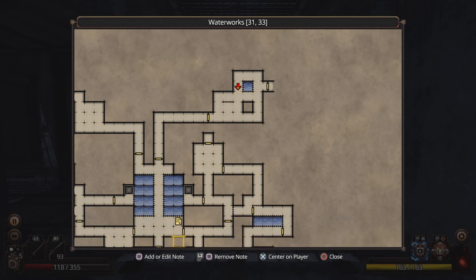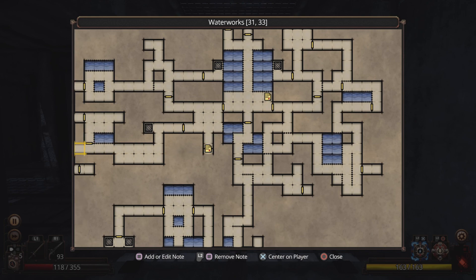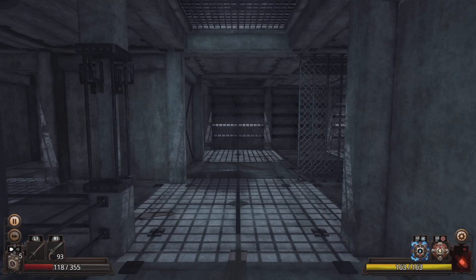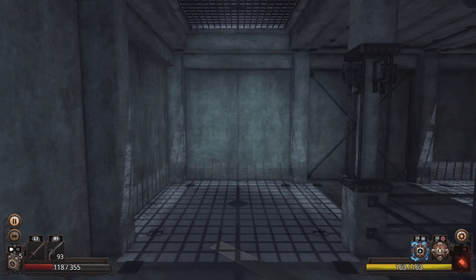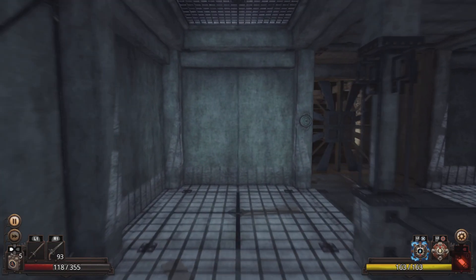The only downside is I missed the fumium key and fumium lock, and I have no clue where it'll be now. But I got an extra gold key, so let's keep going. Is that everything in this area? Yep — let's move on to level three.